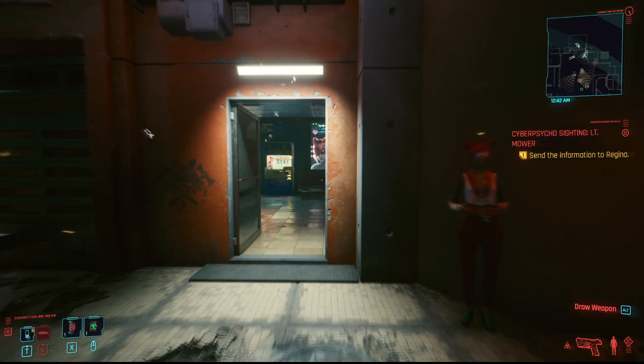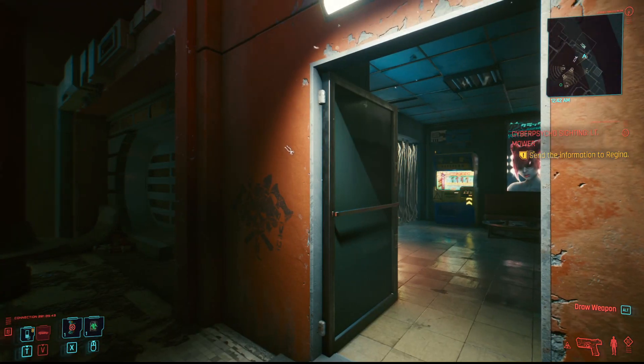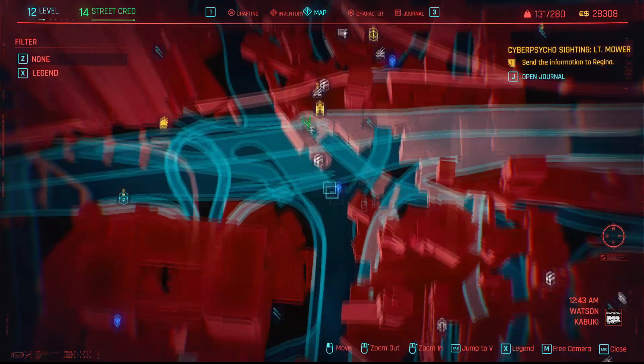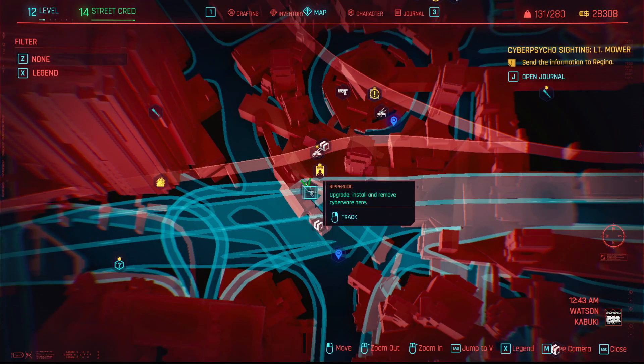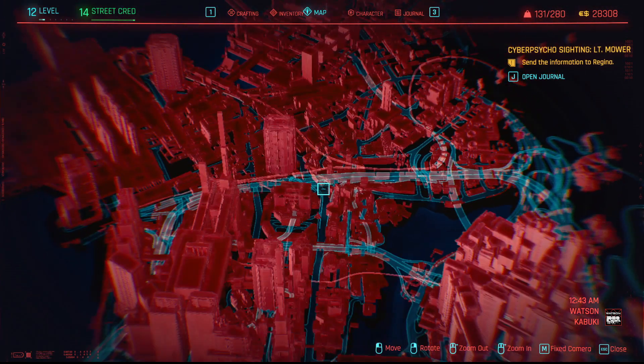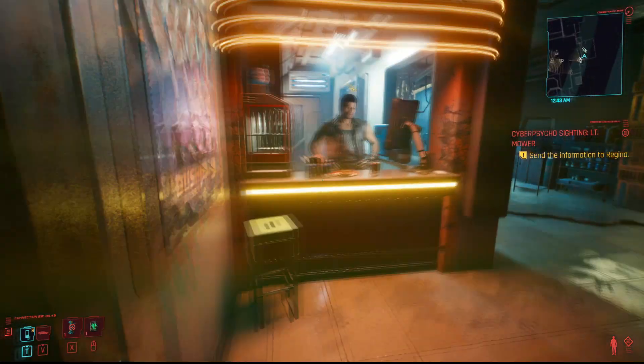Hey listen punks, I'm going to show you how to get those mantis blades that you want so bad. First off, you've got to go ahead and go see a ripper. The ripper icons are these little kind of Dr. Tool scissor icons on the map. Go to anyone, doesn't matter which one it is, and then go inside and talk to them.